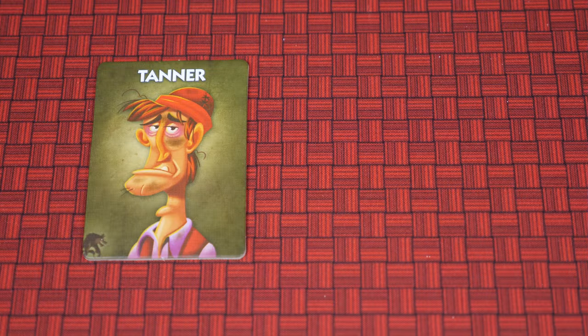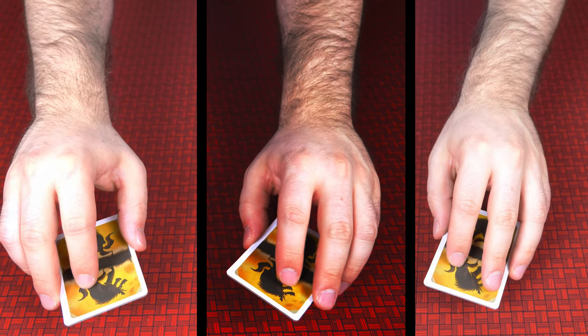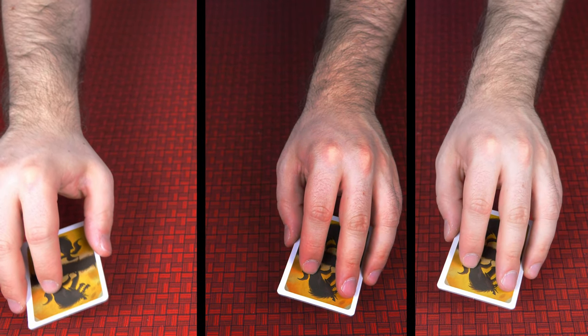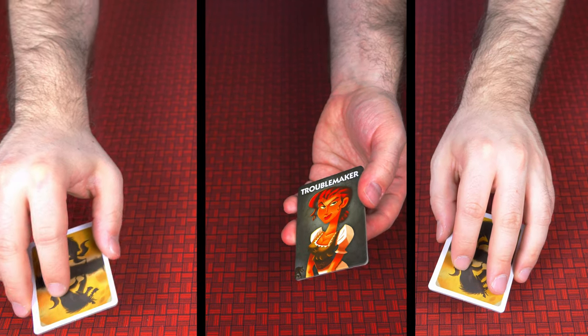That werewolf is now the sacrificial werewolf, and the other werewolf that wasn't spoken to will now know they are the grand leader. After this, the tanner stands up and says out loud, time for tanning. Every player must take their role card face down and hold it out in the center of the table. The tanner then looks down and opens their eyes, shielding their vision so they can only see people's arms. They look for which arm has the tannest skin tone, touch it, and that arm must reveal their role card to the tanner. Then the tanner closes their eyes and sits back down.